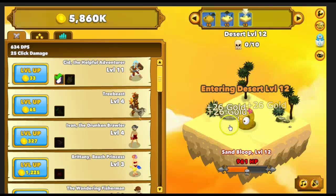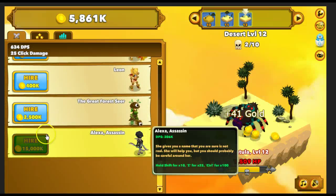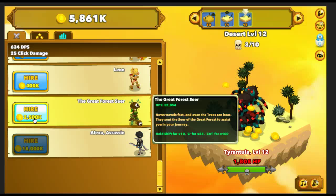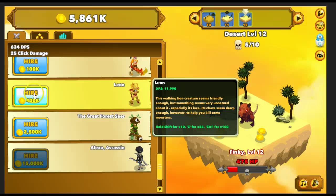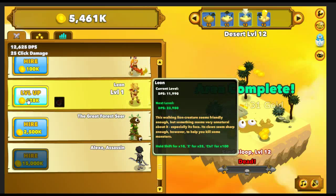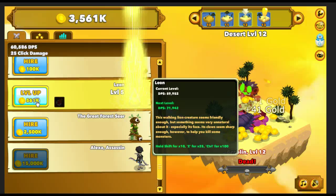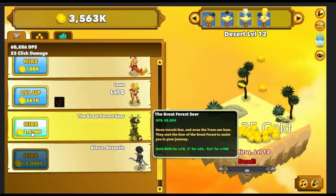So we'll go ahead and go up to level 12 there. So now we can upgrade a whole bunch of things. Typically in these games, you want to upgrade the highest costing one because this guy is going to give you 52,000 DPS per second. This guy right here is only going to give you 11,000, but you could potentially buy 5 of him for a cheaper cost. If you actually buy 5 of this guy, we have 59,000 DPS and it costs us a little bit less than it would to actually have purchased this guy right here.